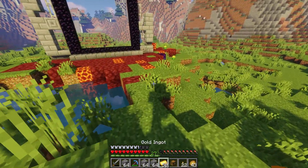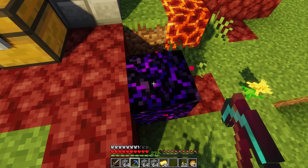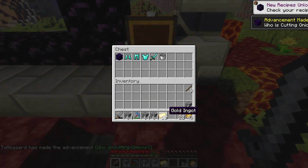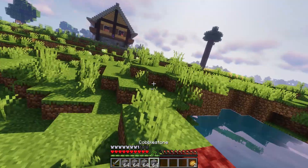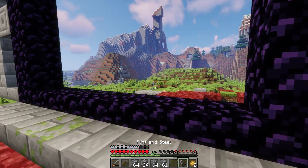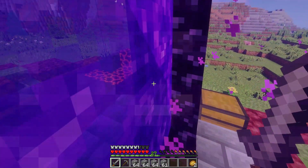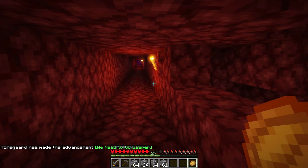I grabbed a chest and I'm going to put our stuff in here to start. This is crying obsidian - I'm going to go ahead and break this off. We're going to dump that in there along with pretty much anything of any value on our person. I forgot to grab my flint and steel, so let's go ahead and get that and light the sucker on fire. Drop that in there, then we'll step in. I don't know what the nether is going to look like - I know people have passed through this area. You can see where somebody dug through here, but it looks like our nether spawn is overall fairly safe.